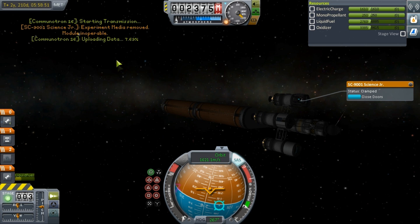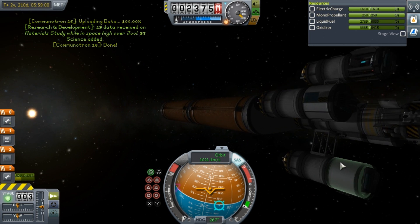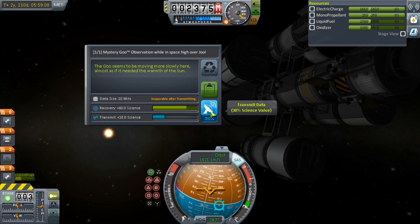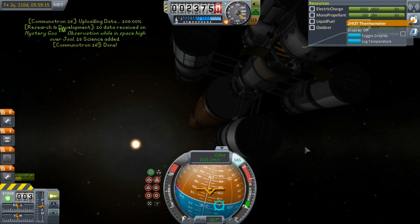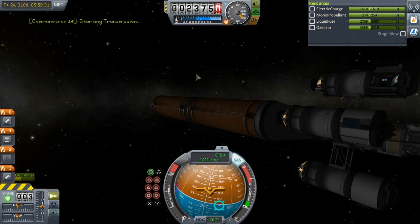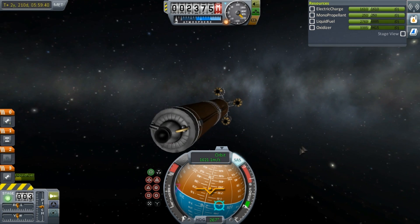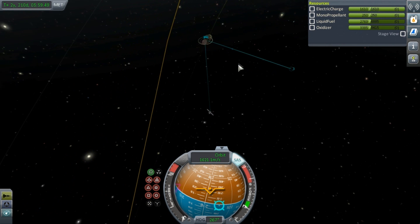Let's go ahead and transmit that back. You can only do that once, but that's why I brought four materials bays. Let's open the service bay and try a mystery goo — the goo seems to be moving more slowly here, almost as if it needed the warmth of the sun. Let's transmit that. The thermometer — let's log the temperature. Let's observe the pressure data: the instrument reads zero, as if we're in the vacuum. Let's transmit that back, and that's all the science we can do here. These atmospheric instruments don't work because we're not in an atmosphere. Now we need to get low over Jool to get more science, so I'll cut here while I do that maneuvering.